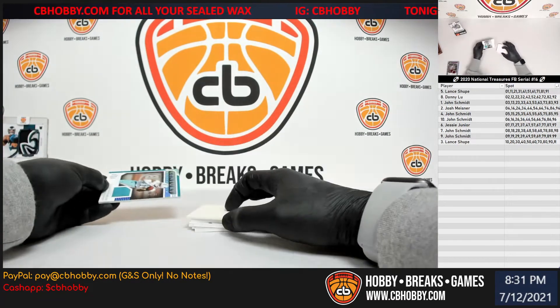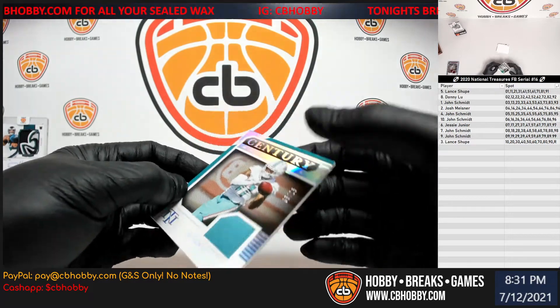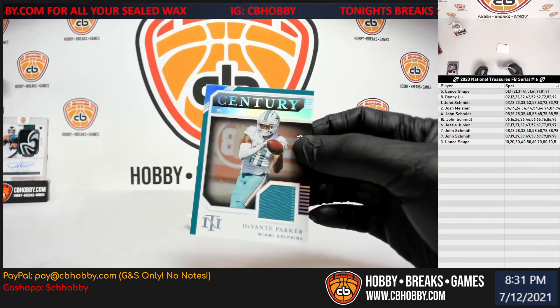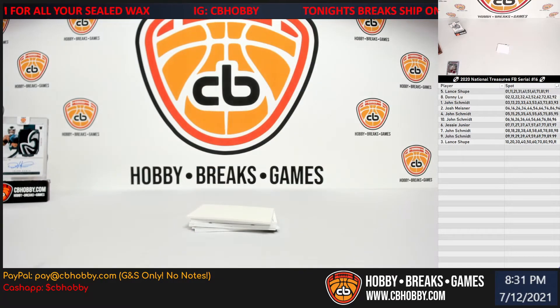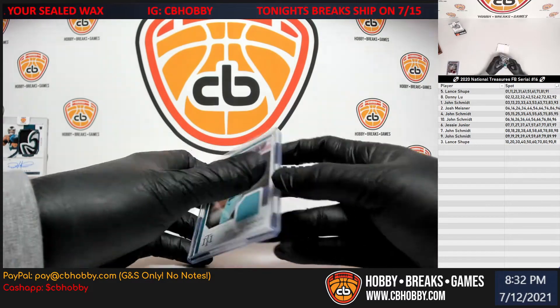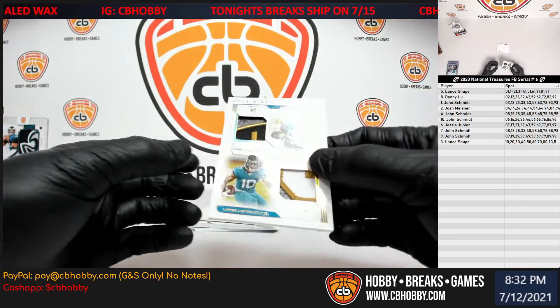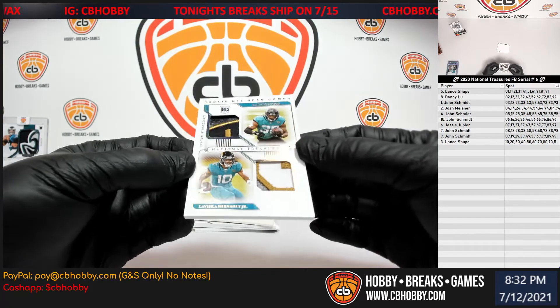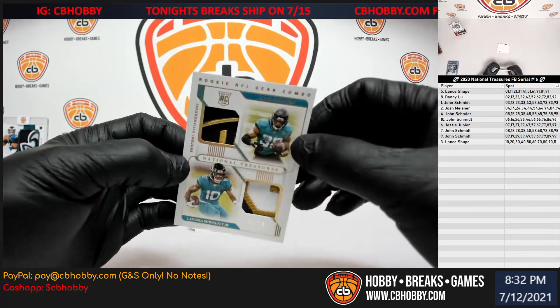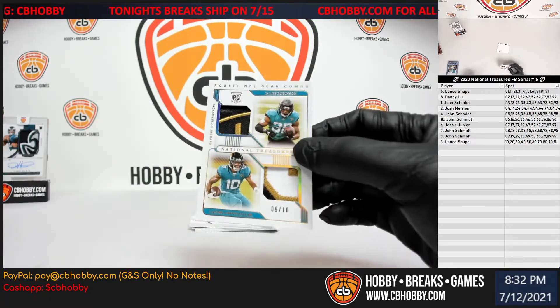Another century materials — this one platinum, out of 25 — Devontae Parker, number five. Going to John. Dual patch gold, nine out of ten — LaViska Chenault and James Robinson. They put patch in there but there's just like cardboard behind it. Nine spot, gonna go to John.